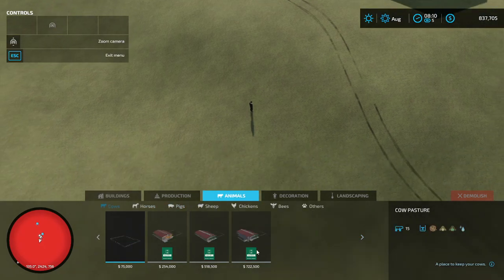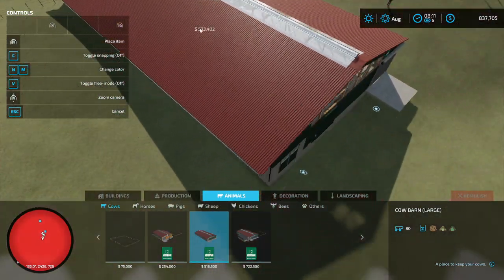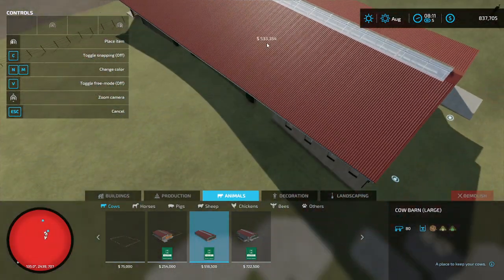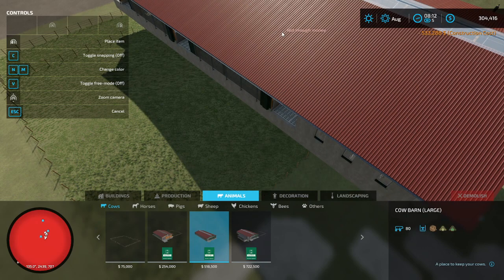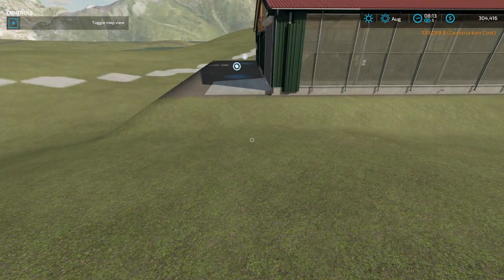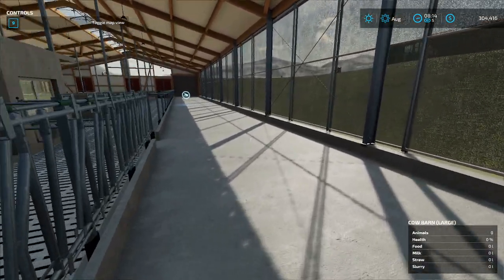Double click Construction to open it, click on Animals, then Cows, and pick the building you chose - in my case this big barn. Hover over and lay it down. Wherever you put it, it's going to change the ground, but don't worry about that - we're putting it in a specific spot so it won't matter. Left mouse click to place it, then hit Escape.